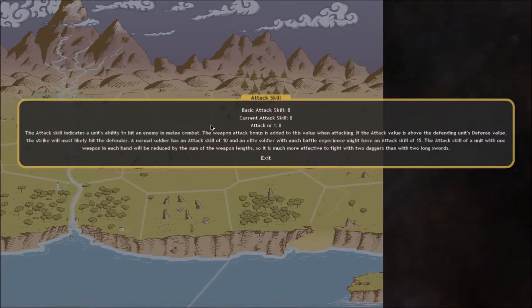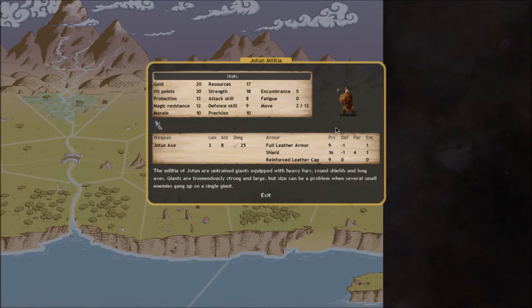Attack skill indicates the unit's ability to hit somebody in melee combat - you roll dice to see if you can hit an opponent, all based on your attack skill. Your attack skill is reduced per weapon if you're wielding more than one, unless you have the ambidextrous trait. People with two weapons get two attacks per turn but are less likely to hit because their attack skill is reduced. Attack skill is also important regarding weapon length and repelling.